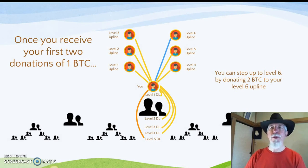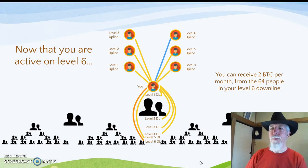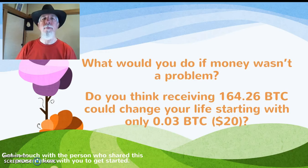Once you receive your first two donations of 1 BTC, you can step up to Level 6 by donating 2 BTC to your Level 6 upline. Now that you are active on Level 6, you can receive 2 BTC per month from the 64 people in your Level 6 downline. What would you do if money wasn't a problem?